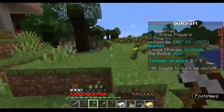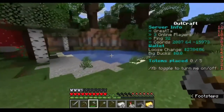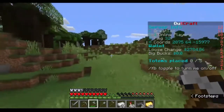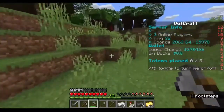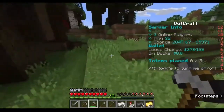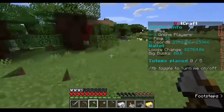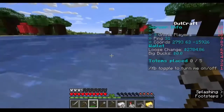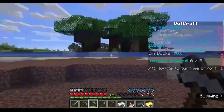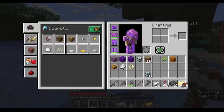Dark oak forest surrounds where we are. I prefer to find a place near a beach — I don't care if it's in a dark oak forest but I like the ocean; I like to be able to explore via the ocean quickly. This is on hard setting, so we definitely need to fish.